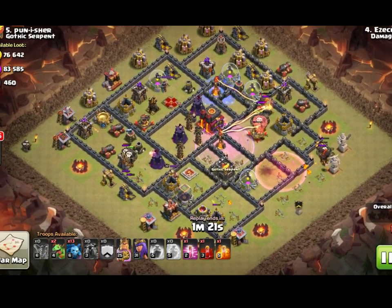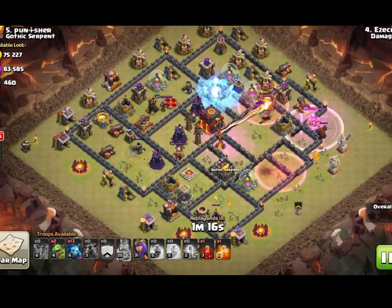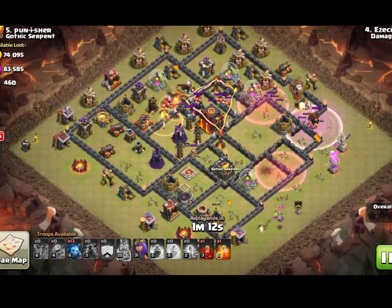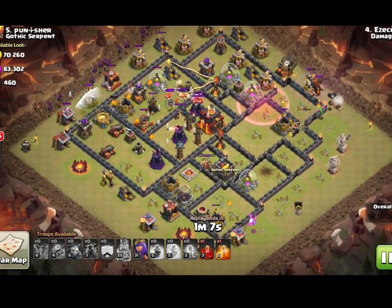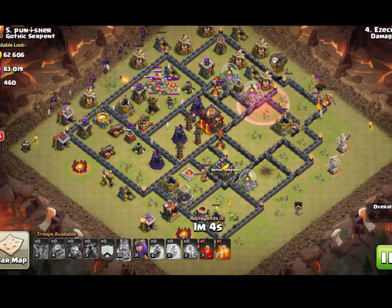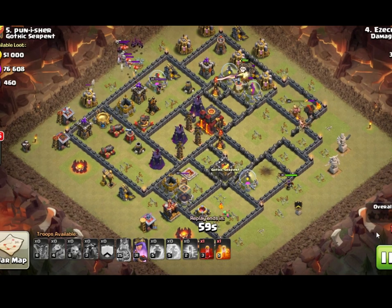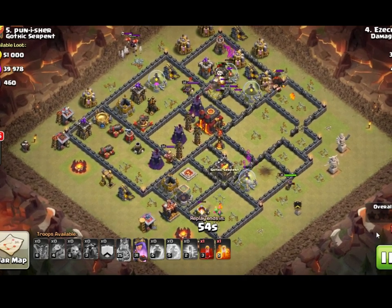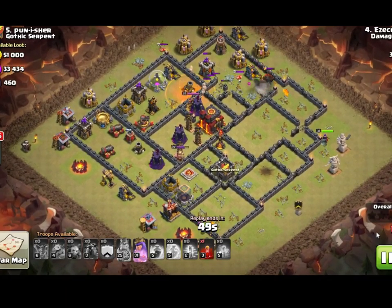When you get to Town Hall 9 you get the Queen, and you can get both the King and Queen to level 30. That is a very rare thing, but we have guys in my clan who have done it — and they make the best transition to Town Hall 10. If you want to help yourself, max out your heroes at every Town Hall level. It takes a lot longer, but you'll get more experience, be a better player, and your clan mates will appreciate it.